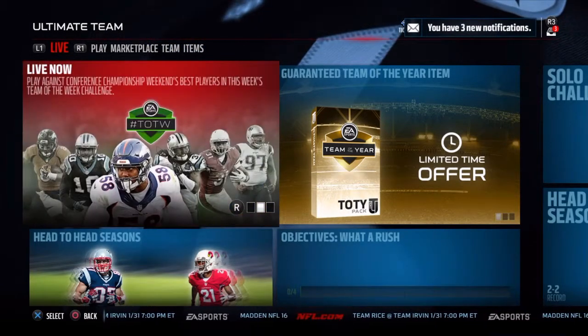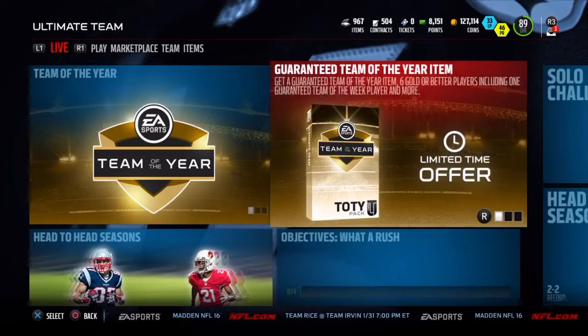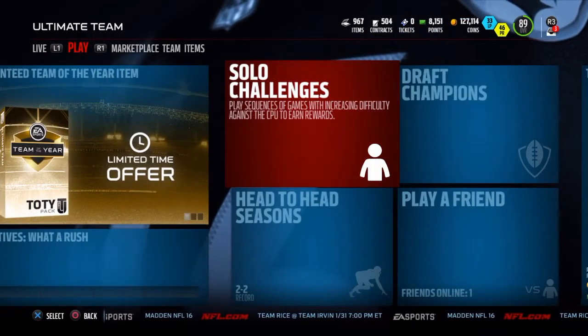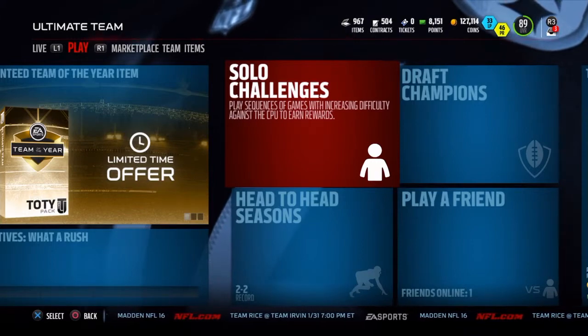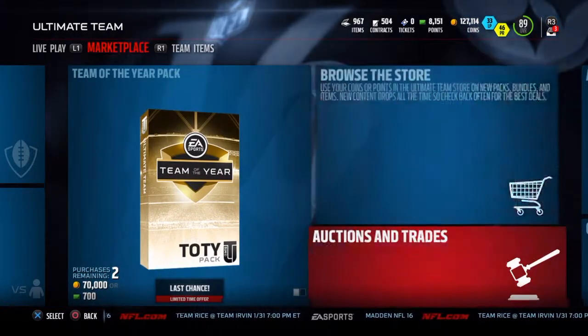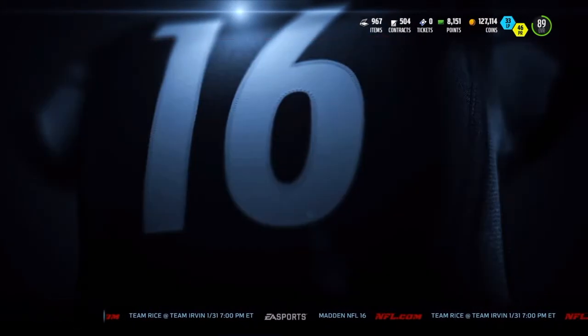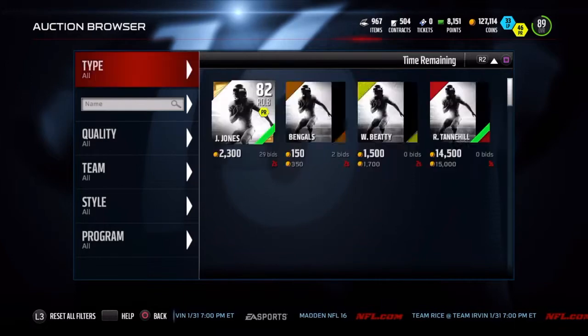There's a bunch of cards that are nice, and there's some questionable cards, but the best ones out are the 97 Cam Chancellor. We're going to see if we can find some of these cards on the auction block, if some people have already pulled them or already done the sets.